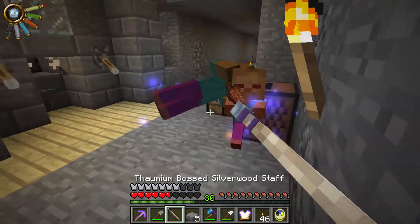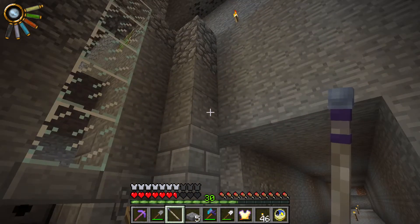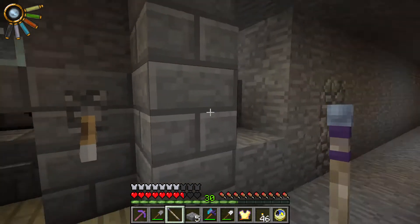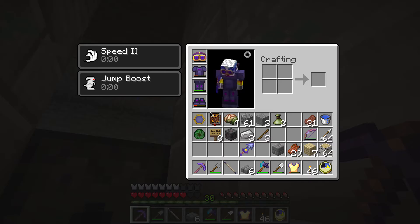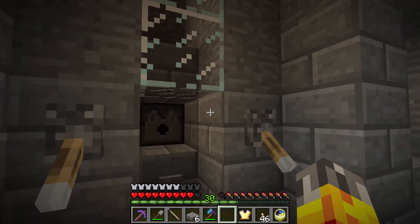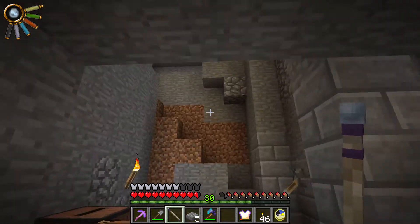Hello, and welcome back to another episode of Thaumcraft 4.2 with Birdtross. One of the downsides to a zombie spawner is that those guys can basically wreck your den. I've just noticed that wall right there is open. So I modified this thing a little bit to deal with babies — I've put the lava right there and also put a half-slab here, but that's probably helping them get out.